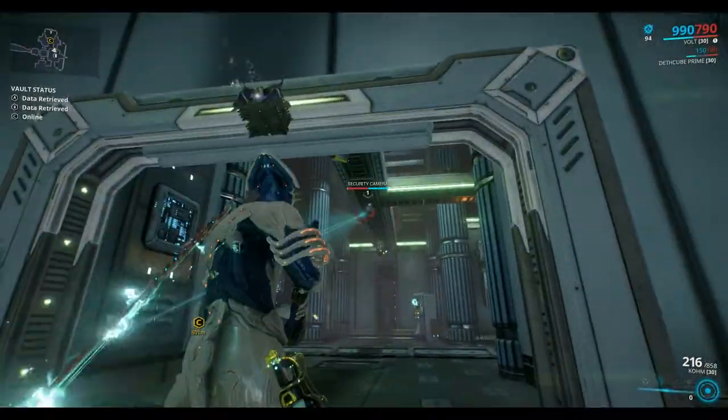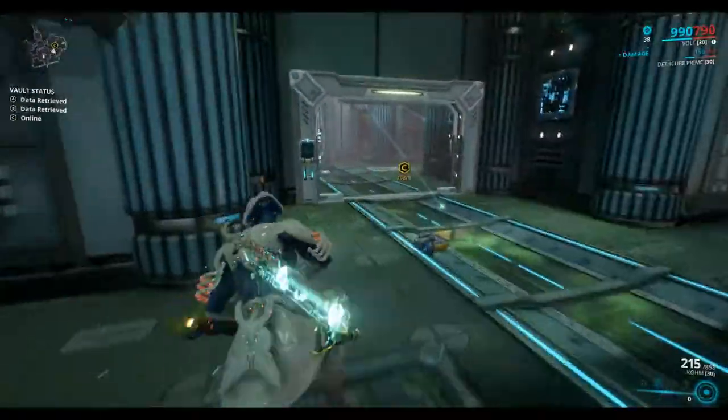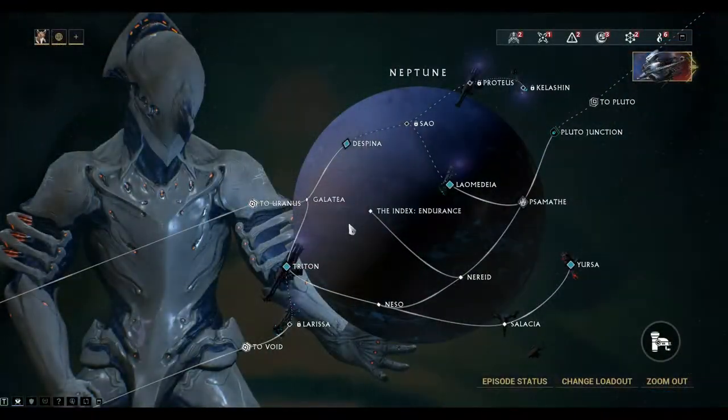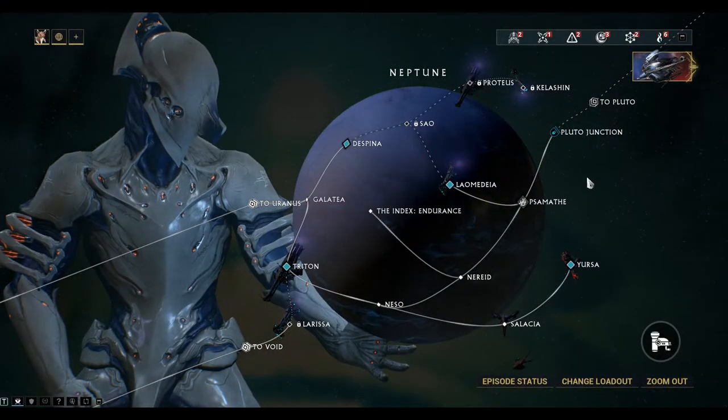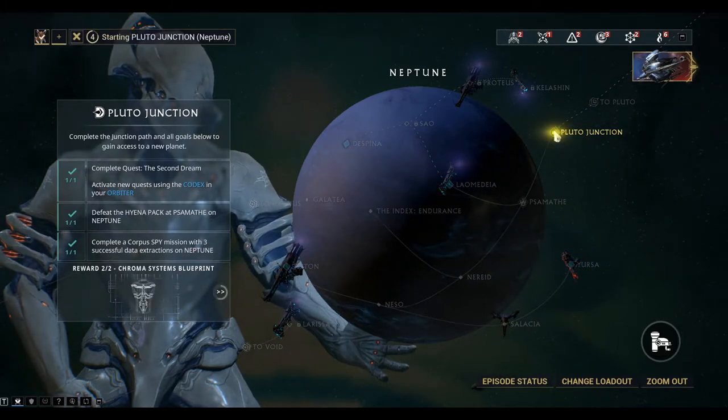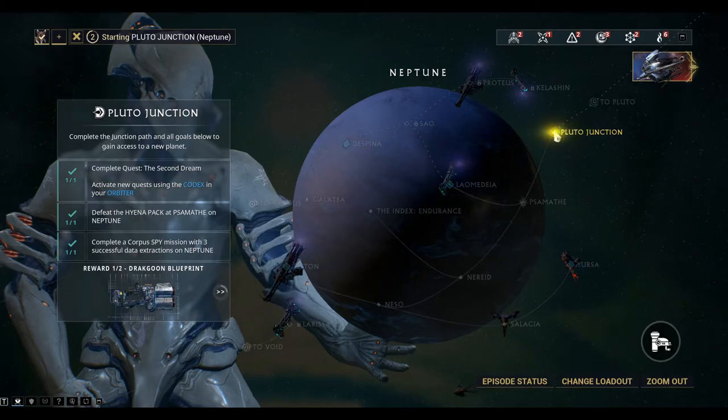And that's it guys for the Nereid spy missions. So now that that's done I can go and unlock the Pluto Junction - I've completed all the steps. I'll just go in there and unlock that before I leave.